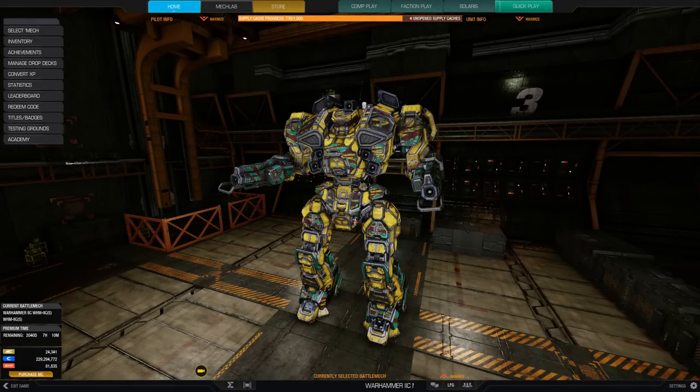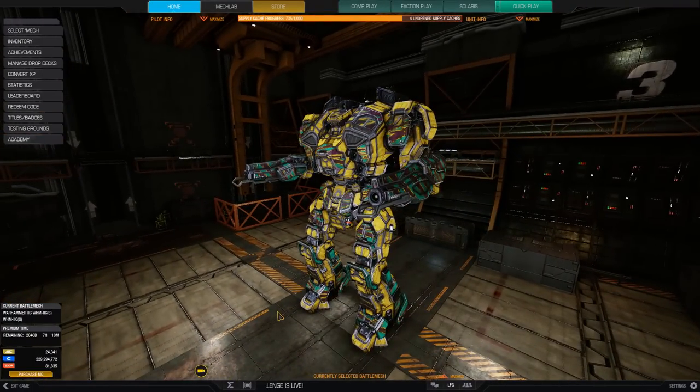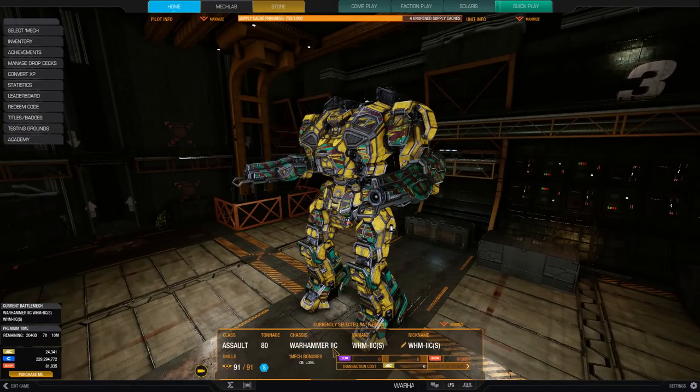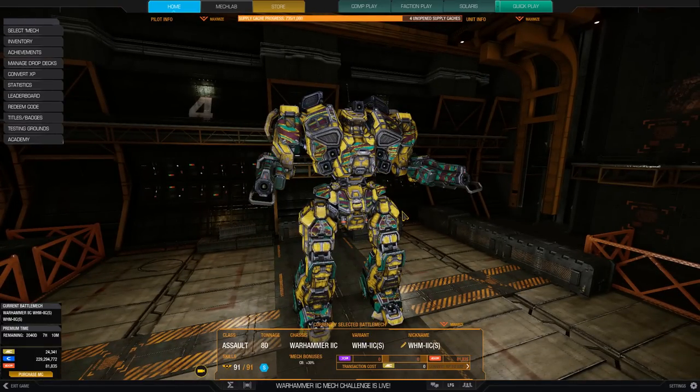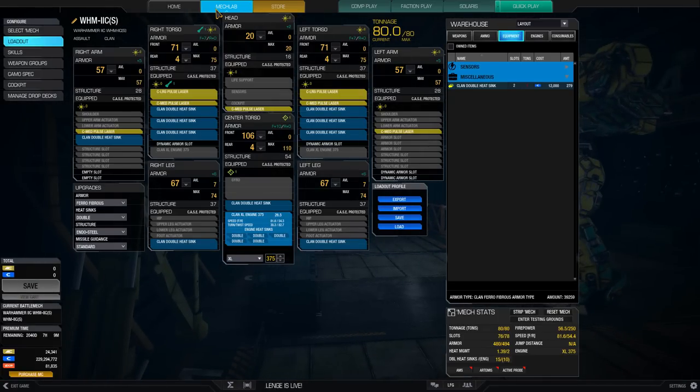Hello and welcome to another mech build. This one we're doing the Warhammer 2C Special Variant — just the normal Warhammer 2C, but the one you get from the collector's pack. It's no different from the normal Warhammer 2C, but it gives you additional C-bills, and I like money, so that's why I'm playing this one. We're going to the mech lab to take a look.